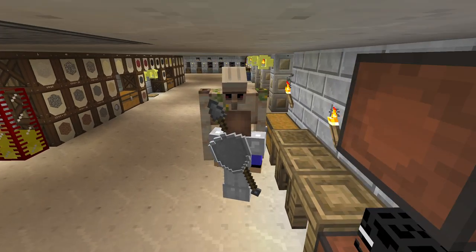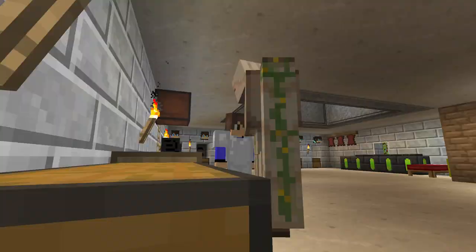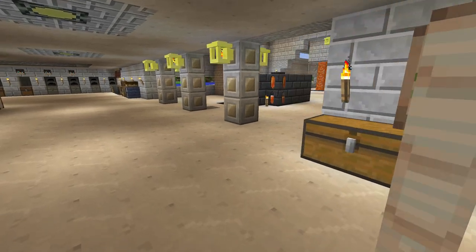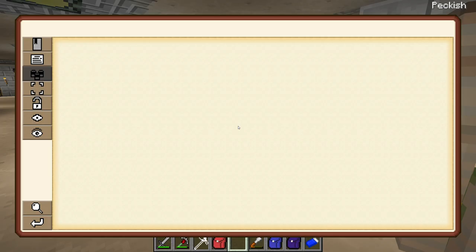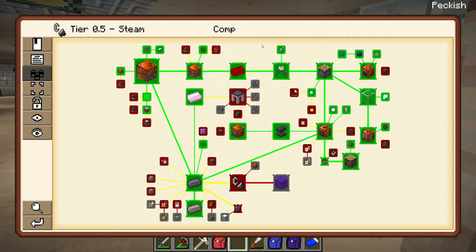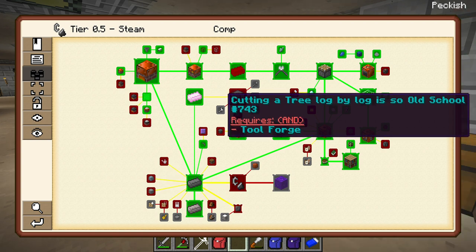Hello everyone, welcome back to another New Horizons video. Today I'm going to be doing the quest to get the tool forge. The tool forge gives us access to much better tools - the lumber axe which can cut down a tree in one chop. You just cut the bottom block and it'll take the whole tree down, which is very good for the really big fir trees. You'll get a ton of wood really quickly.